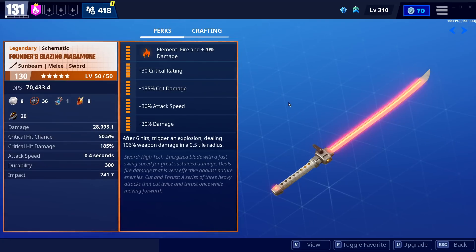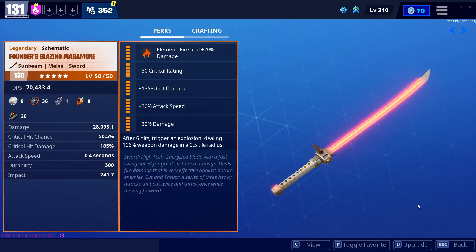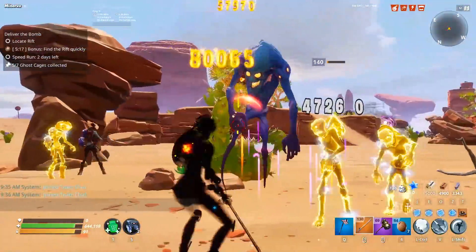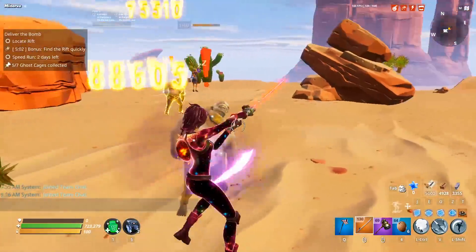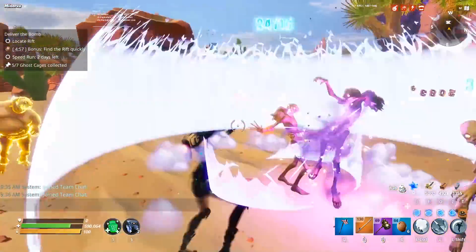My typical recommendation is the best perks for an all-around build, not contingent on Paleo Luna. That said, let's talk about the Masa Immune itself. Just like many founders weapons, it has a very interesting six-perk: every six hits it triggers an explosion dealing 106% of weapon damage in a half-tower radius. So every six hits you basically explode outward and damage everything around you, and that actually chains between multiple enemies — it's six hits on anything, not the same target.